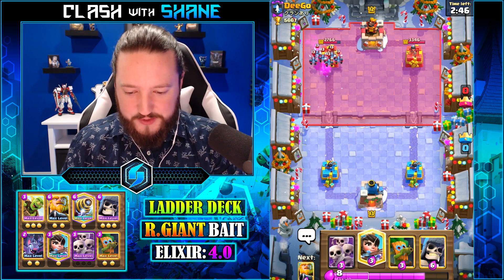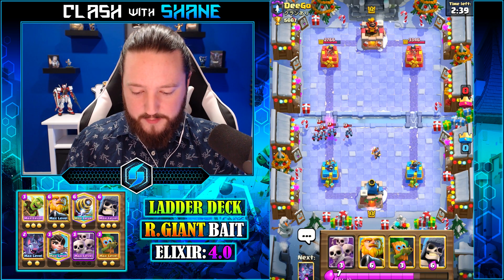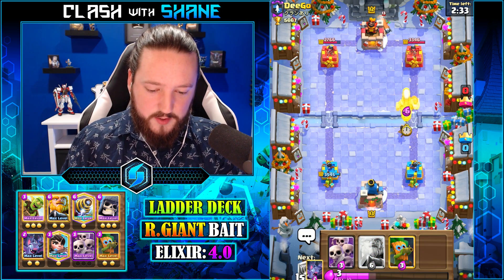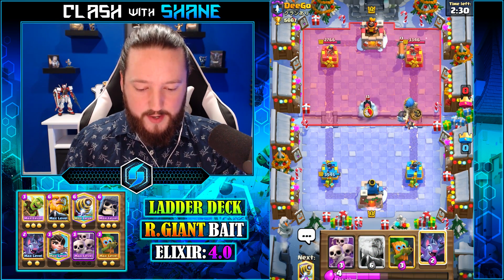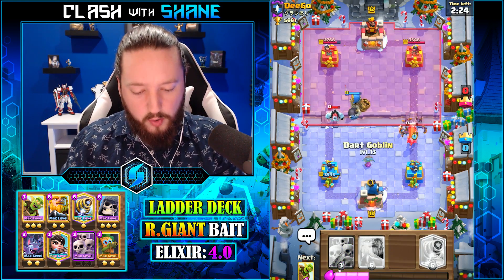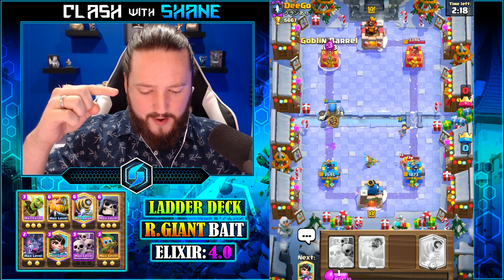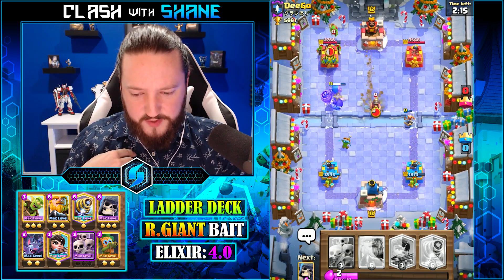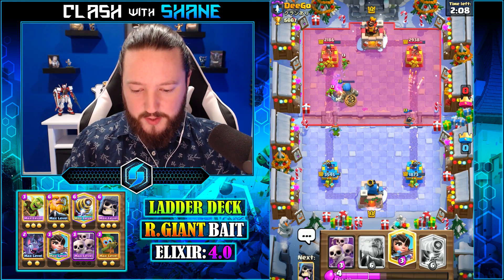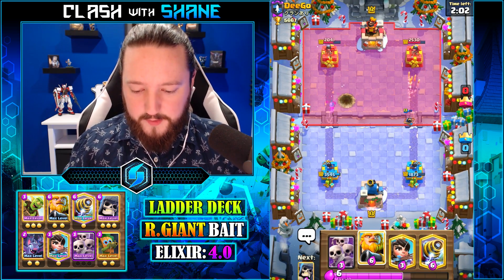Got a minion horde — I wonder if we'll see a predictive miner here. Go princess here — does he log it, does he arrows it, does he go predictive miner? He does none of the above. Battle ram here to support — he's gonna barbarian barrel it right now. He does not. Interesting. Whoa, hold on — how does that giant skeleton not go back to the battle ram there? Am I crazy or did that not visually look like it was way closer? Maybe I'm just going crazy but it looked like it should have been that way.